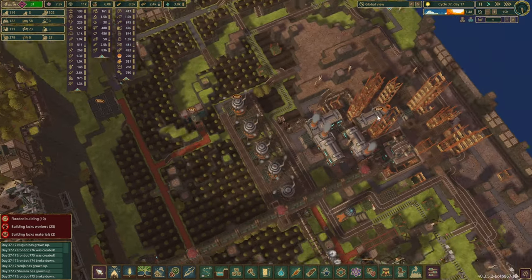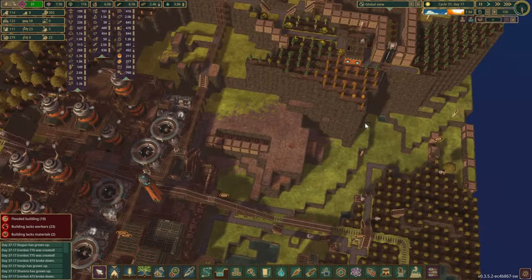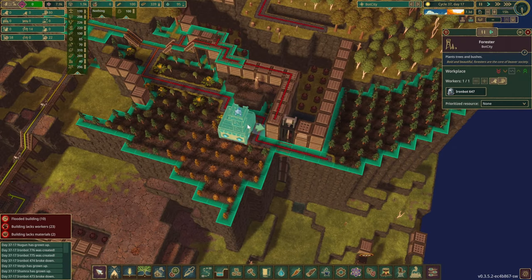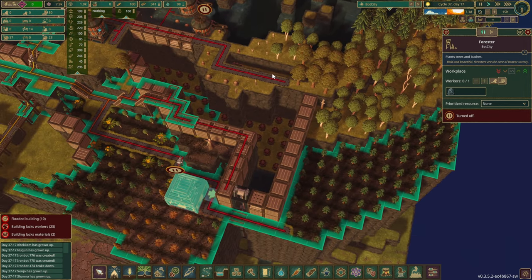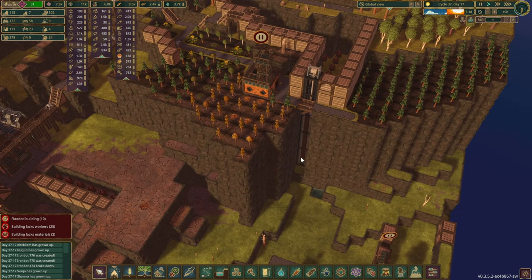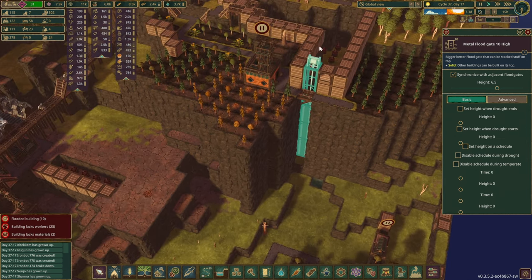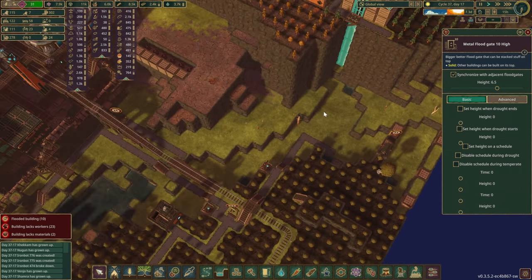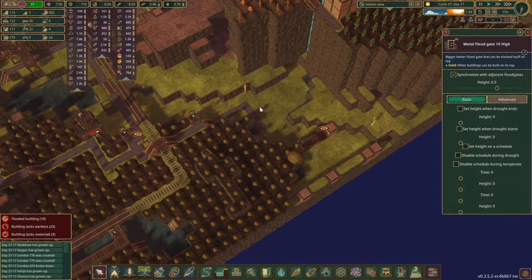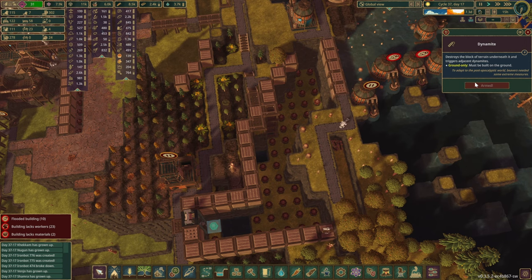Moving on — everything else in here should be the same. The biggest change is we've started putting down some extra trees around this area. We also have this metal floodgate that's 10 tiles high. The plan was to use this as a reservoir or tank over here to make sure that this river is always filled with water. So we do have to go down quite a few levels.